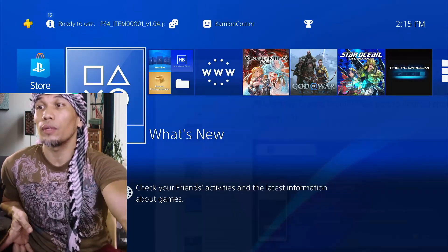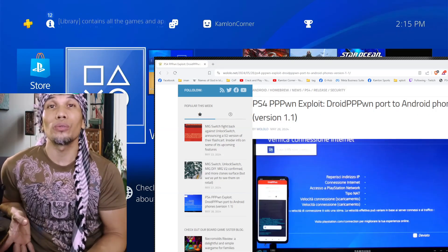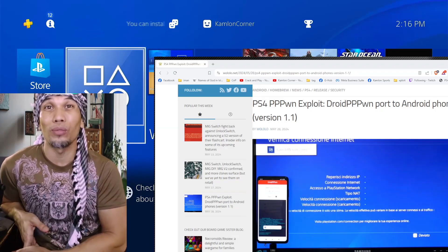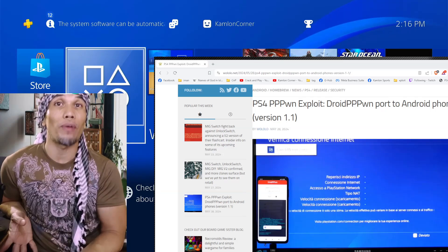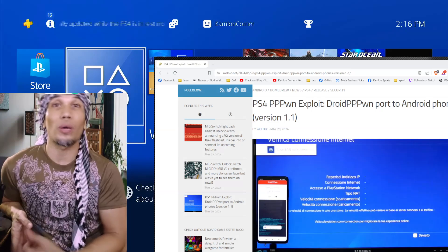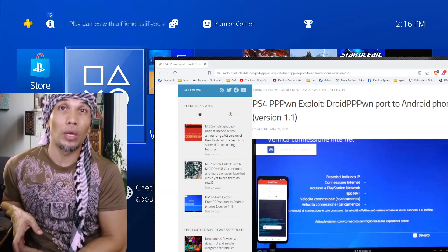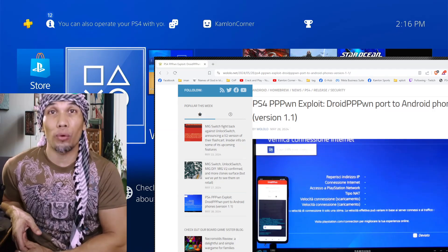Our latest addition is the droid PPPwn port, which allows you to use a rooted Android phone to activate your jailbreak. Unfortunately I haven't got a rooted Android phone yet, which is why I'm still not able to provide a tutorial right now. But basically you will need a rooted Android phone — it's slightly more convenient compared to using a PC or Windows, though you will need more gadgets to use it on your PS4.